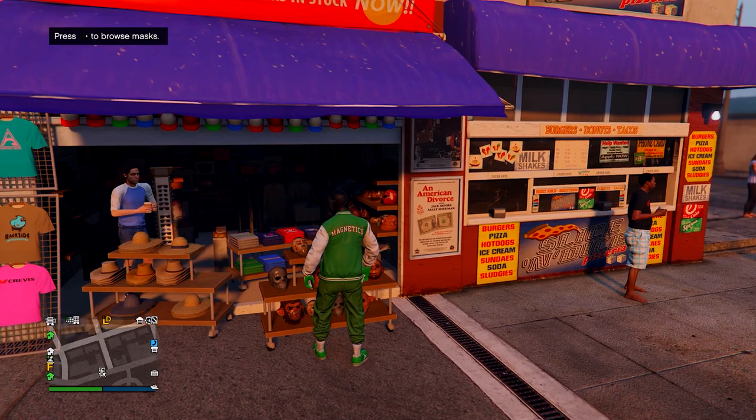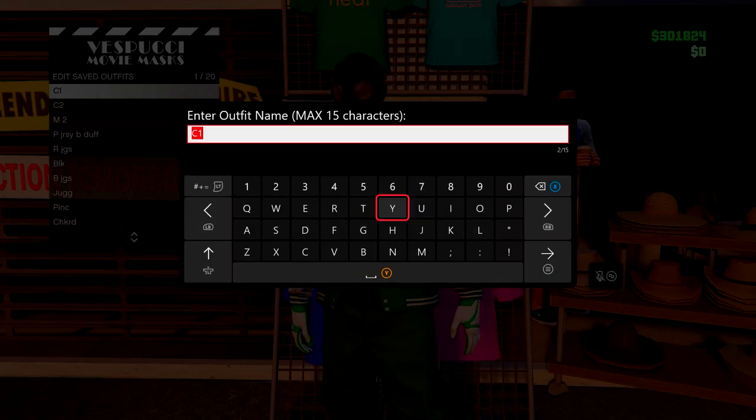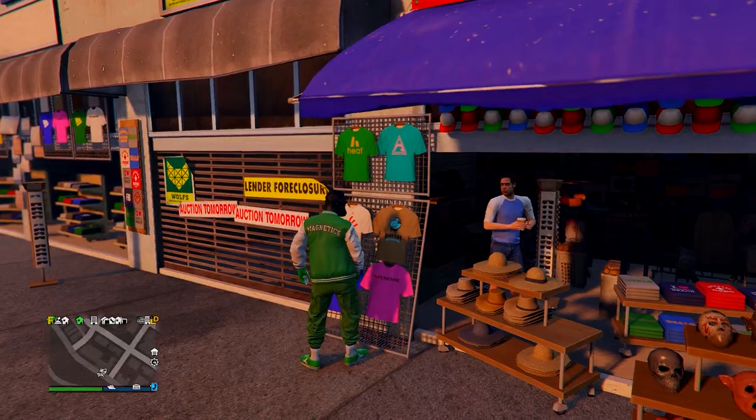Once you're at the mask store, go into any menu and then save this to slot number one — just overwrite the save, save it in slot one.